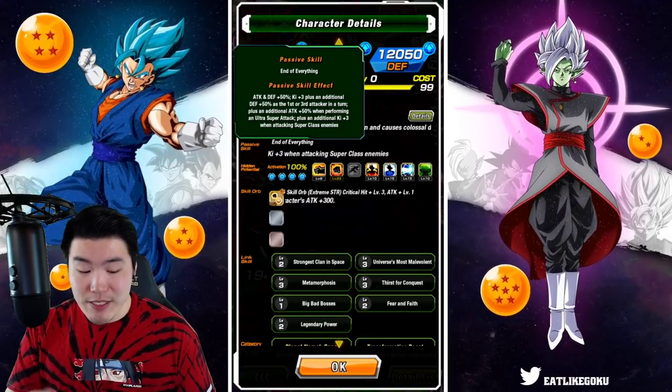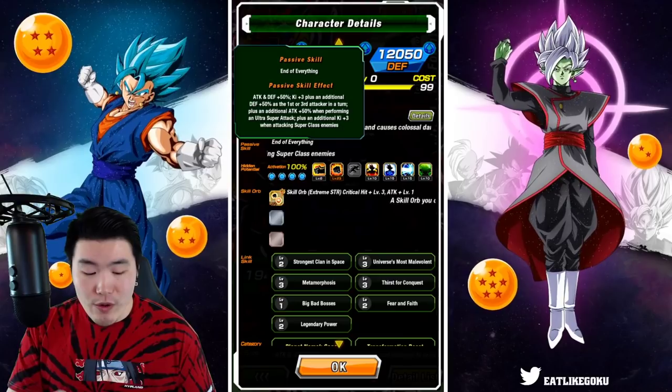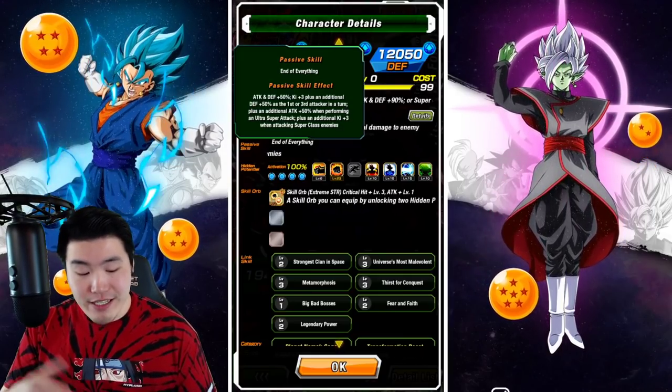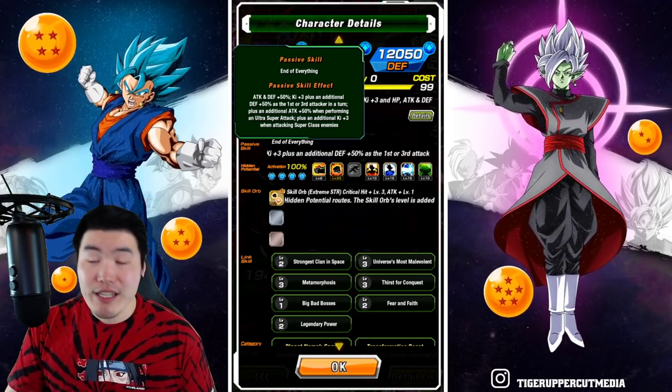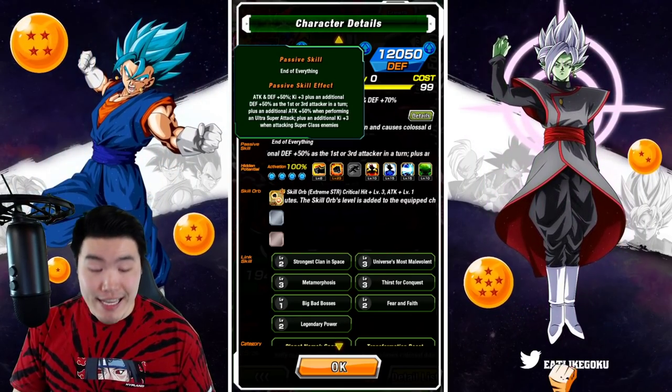His passive is Attack and Defense +50%, Ki+3, plus an additional Defense +50% as the first or third attacker in a turn, plus an additional Attack +50% when performing an ultra super attack, and Ki+3 when attacking Super Class enemies.